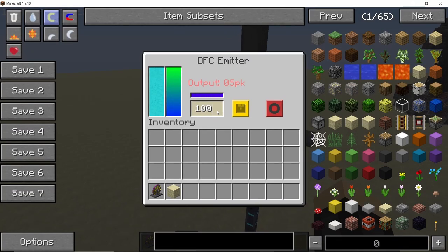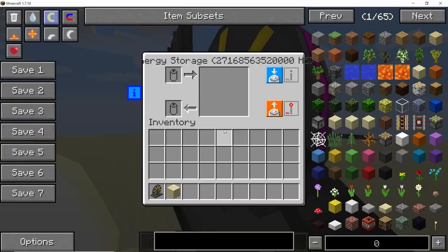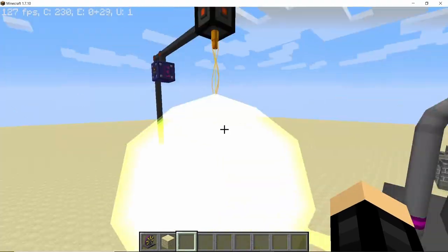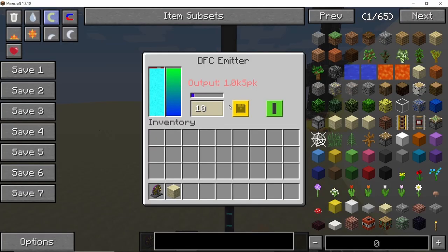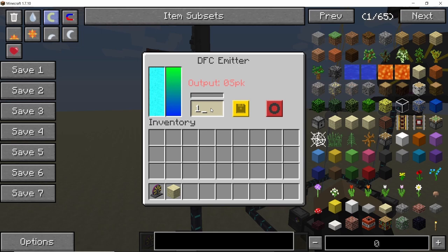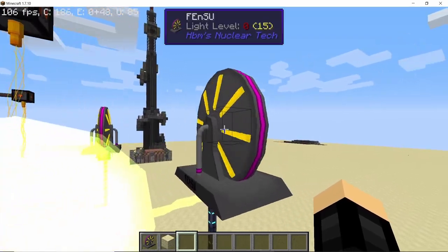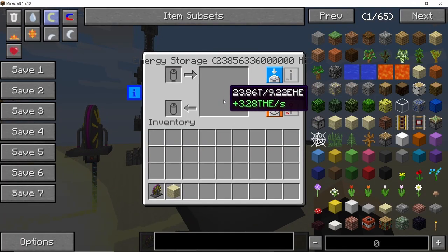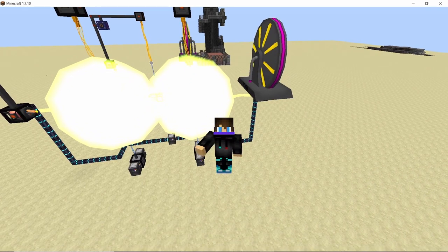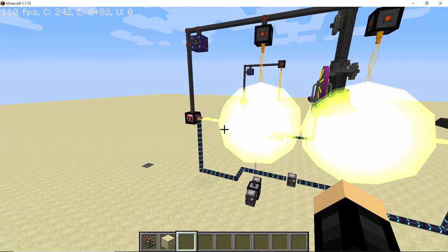For perspective, running the single core DFC reactor at power level 10 with the same fuels and core configuration produces 54.7 Giga HEs per second. Now let's see how the binary DFC performs. With two cores, we are getting 3.28 Tera HEs per second — not Giga HEs, but 3.28 Tera HEs per second, several times more than the single DFC reactor. This is how powerful the binary DFC reactor really is.